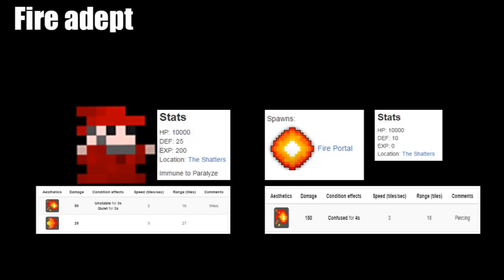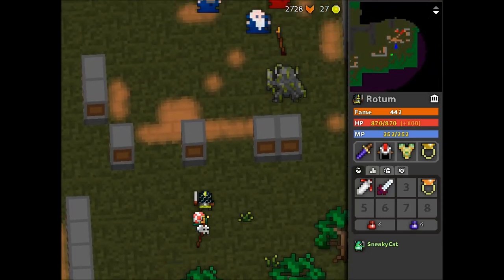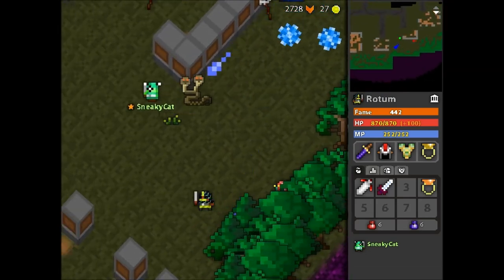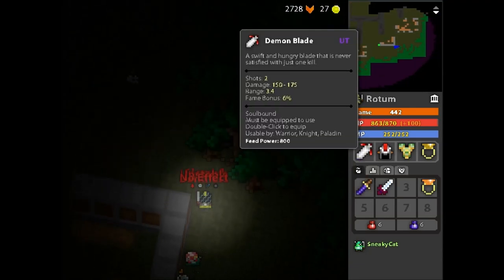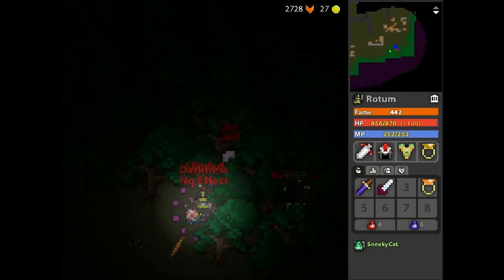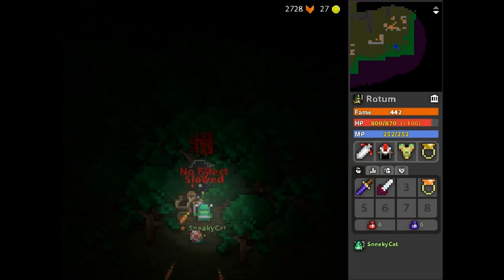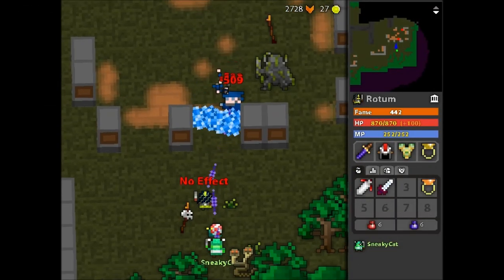Most of the fire enemies in the Shadows do very little damage. However, a fire adepthor is a fire portal that shoots confused bullets — this can be very dangerous. This is easily the most annoying enemy in the Shadows. It will always move away from you and shoot unstable bullets that cause you to shoot in any direction. They can be easily killed by pushing them into a corner.